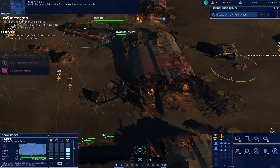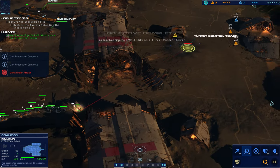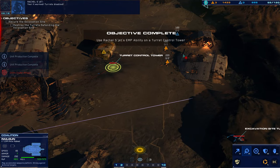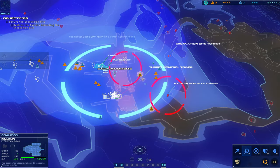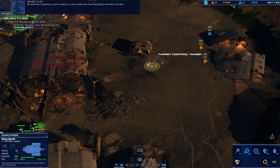Railgun alert. The fleet is taking fire from heavy turret emplacements. That's fine — the railgun can take it. It worked. Turrets disabled. Be advised — targeting control towers is more effective than targeting individual turrets.